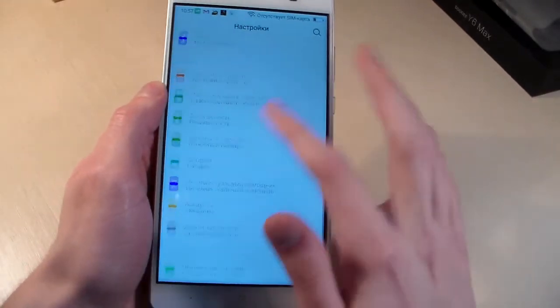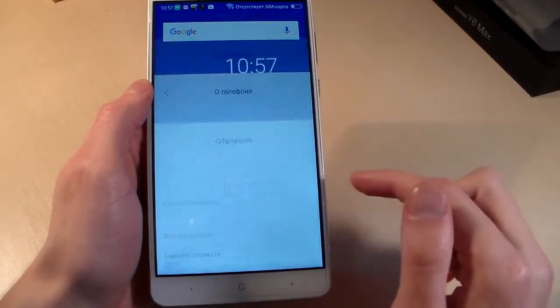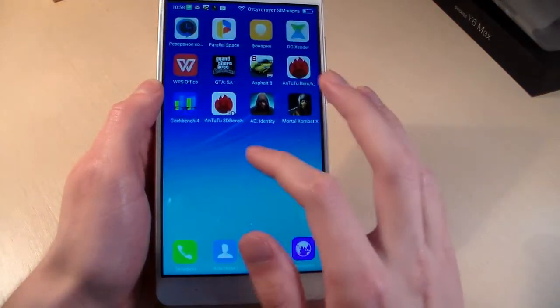Open settings, go to About Phone — Android version 6.0. The phone works quickly, without lags or glitches.